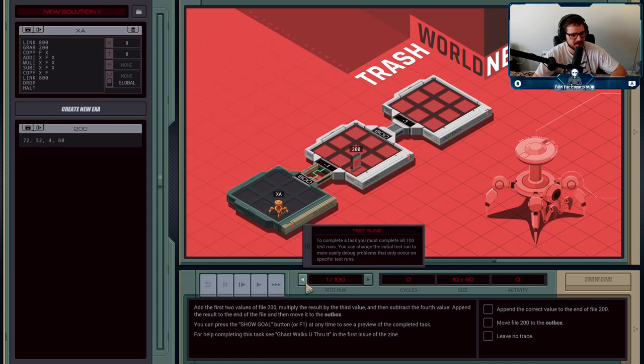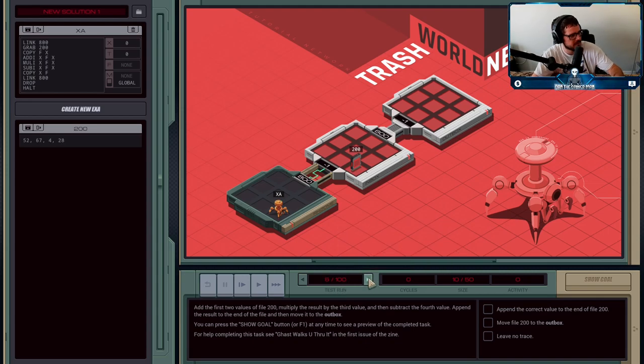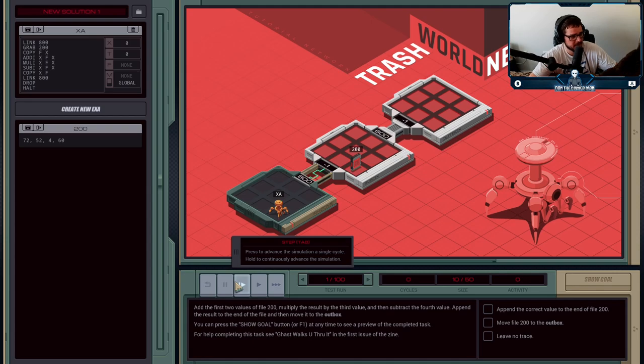If you want to see that, you can pick a specific test run. If I go between test runs, you can see the values in file 200 change with each iteration. So you can't manually do it in your head — like, 72 plus 52 times 4 minus 60 equals some value — and just put that at the end every single time. You actually have to do the process it's telling you to do. This tutorial instructs you on how to do typical mathematical operations — addition, subtraction, and so on — and also teaches you how to add things into files.